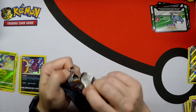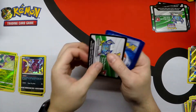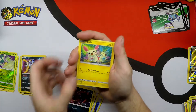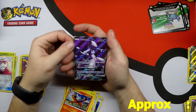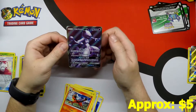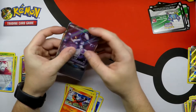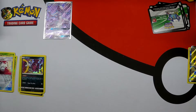Last pack magic of the box — can we get the magic? Lightning Energy, Super Scoop Up, Pokémon Catcher, Incineroar, Torkoal, Ivysaur, Zoroark, Plusle, Torracat. Reverse Holo Pokémon Catcher. And a Mewtwo GX Full Art! Absolutely beautiful, number 72 out of 73. We'll sleeve him up real quick. That was our only pull from the box, but I'll take it, I will take it.